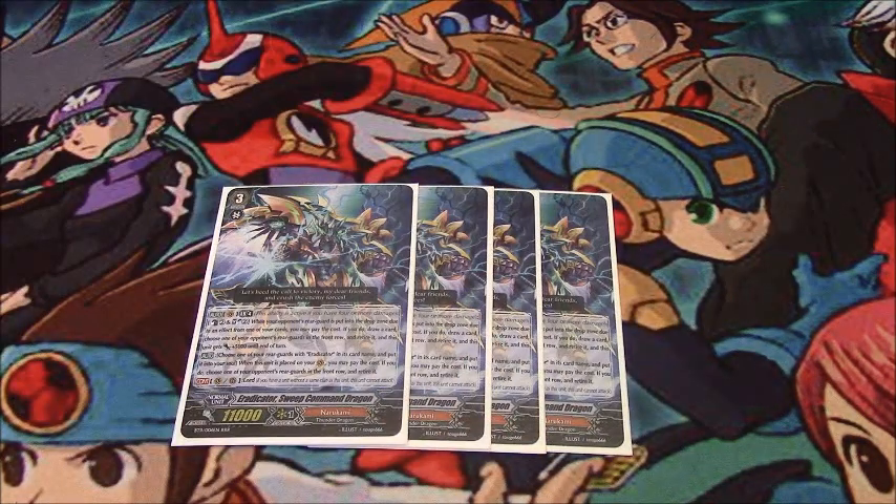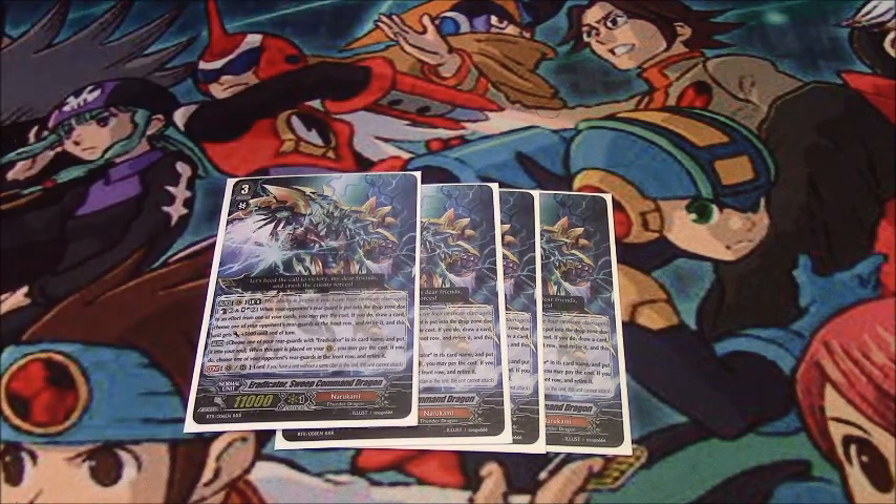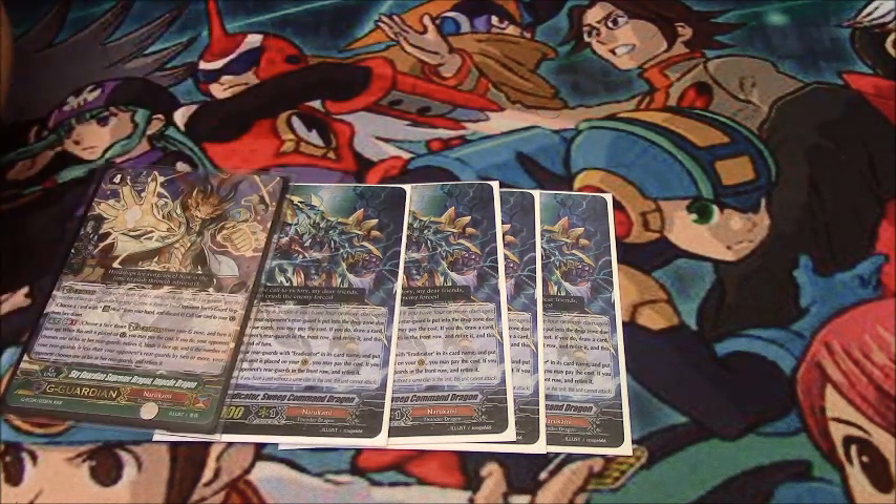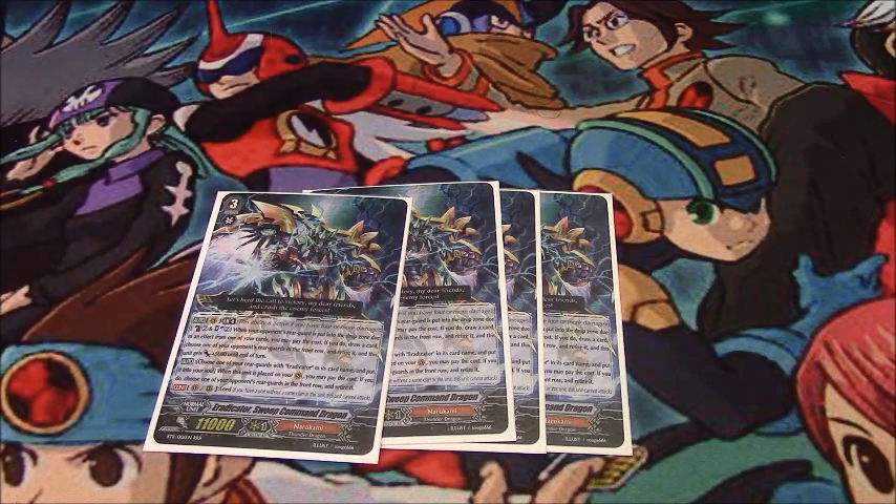And then speaking of — good old Sweep. It's no longer the end of the world if you draw this because he actually has a very good Limit Break in tandem with Impede Dragon, which is Counter Blast 2, Soul Blast 2. When your opponent's rearguard gets popped by one of your card effects, you kill something in the front row, draw a card, and gain 5k power. It's not once per turn, so if you have 4 Soul and 4 Counter Blasts, you can sweep their entire front row, draw two cards, and get 10,000 power for the duration of a turn.